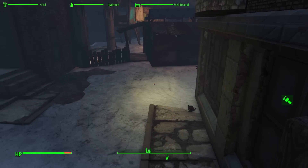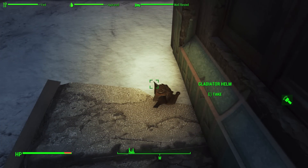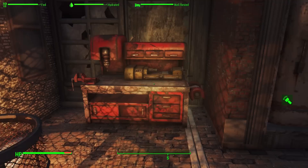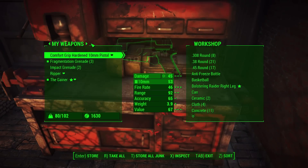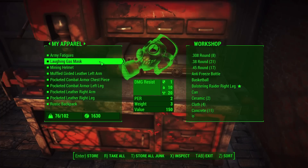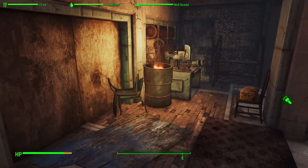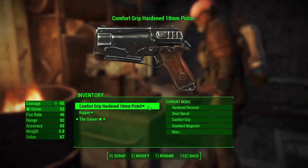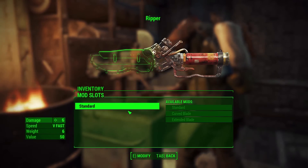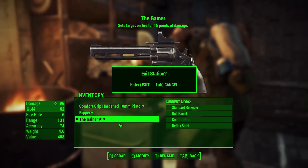I was having a problem scrapping all of their junk equipment and clothing - for some reason I cannot scrap a gladiator helm which one of them had, so I'll just store it for now. Everything else went quite nicely. Before I leave I should double-check if I can make any improvements at the workshop - yeah, sadly nothing I can currently make. I figured with some of the scrap maybe I'd be able to, but oh well.